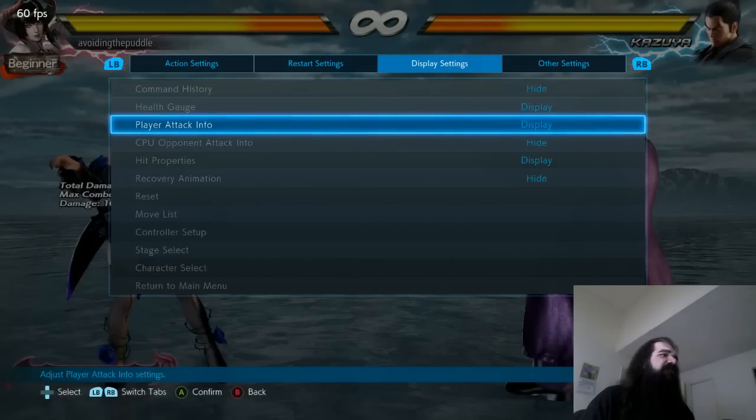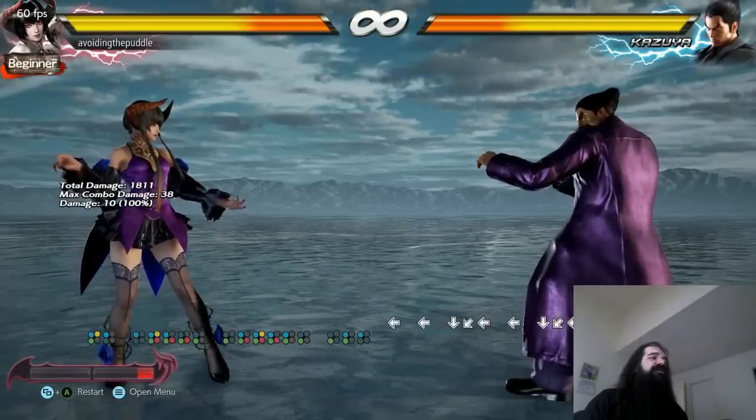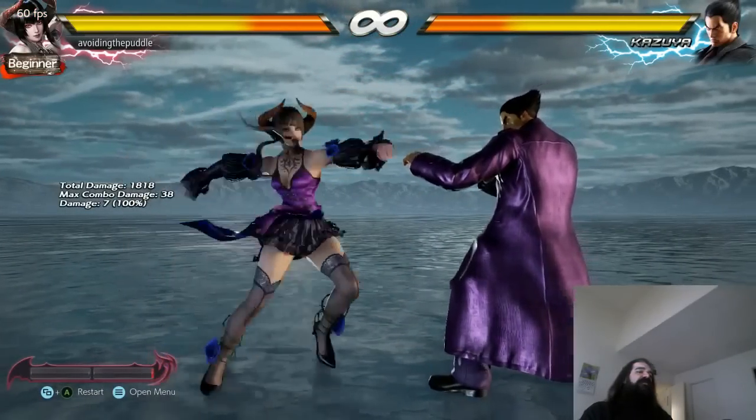Player attack info? No. Where is it? Command history. Watch this. So in this game, you have the one button and you have the two button, right?